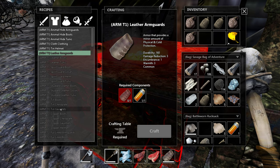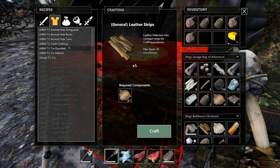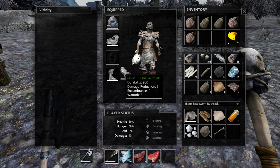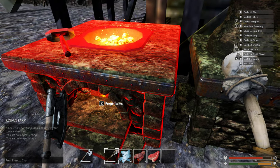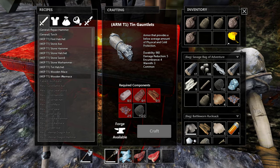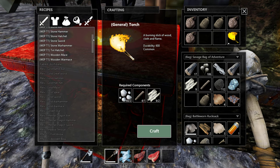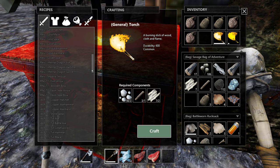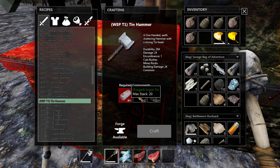Tin boots, gauntlets — I need leather stripes — craft back, tin — oh my god, I finally did it! Take a look at me, how powerful I am now. I need to get back here. Tin hatchet — I don't need that. I should probably make a torch because the other one is about to run out. Make a torch, and I need to go for the tin hammer — not the axe, the hammer.